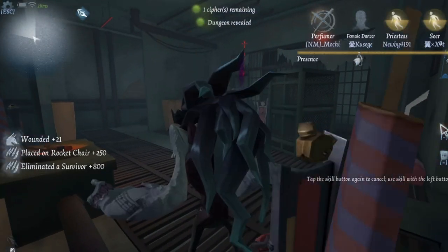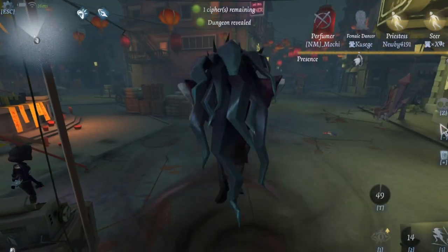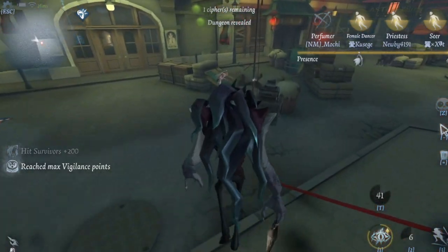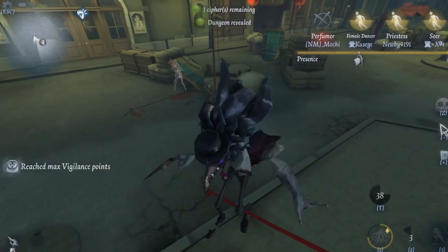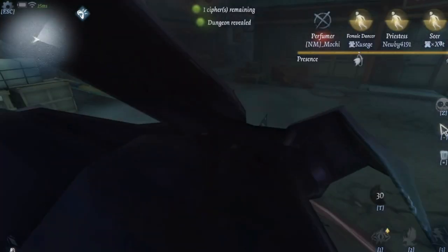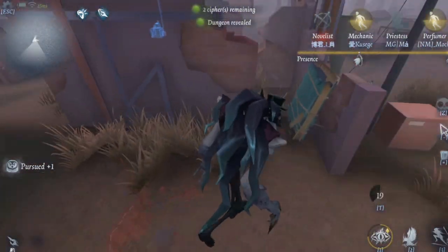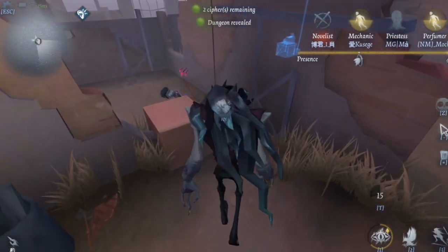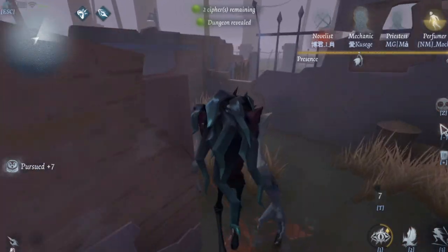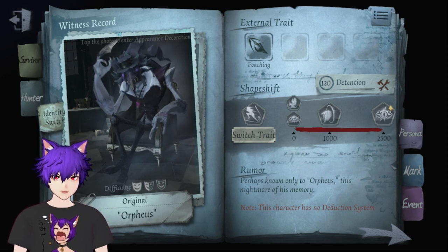Here's one perfect scenario to show you. I used my skill to send the raven to the cipher machine and teleported myself over there because I knew someone was decoding. Then I spotted the survivor and started locking my first ability onto her. I also saw the Princess going to do the cipher, so I tried to hit her — but because my first ability was locked onto the Female Dancer, my character kept hitting the first target instead. So if you play him, make sure to toggle off when you want to switch targets. The same thing happened when I tried to swing at a pallet — the ability locked onto the first survivor and I just hit the wall instead. Be sure to learn how to toggle on and off when using his skill, or you'll mess up like I did.